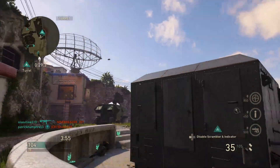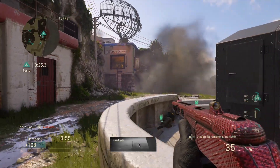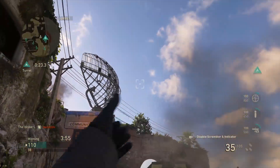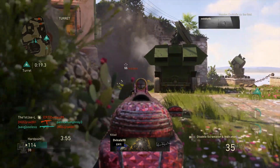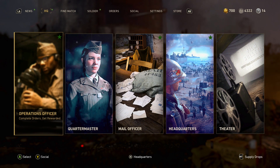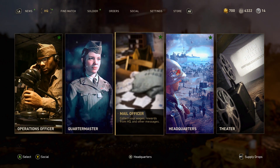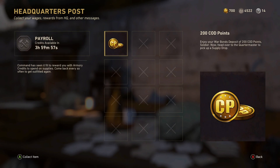There are three ways you can get these COD points. First, you can get 200 COD points just by signing into World War 2 between May 10th and May 15th. When you sign in, you just have to log into World War 2, go into the mail station, and you can get your COD points there.